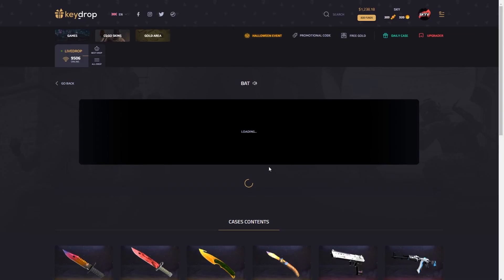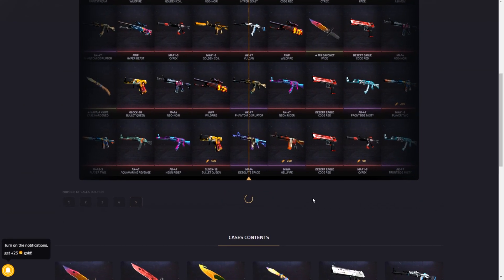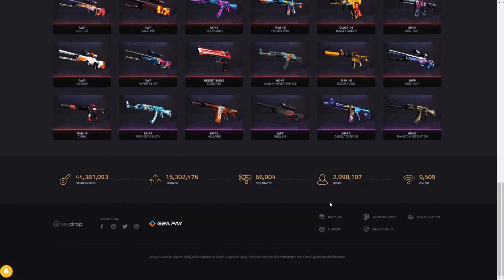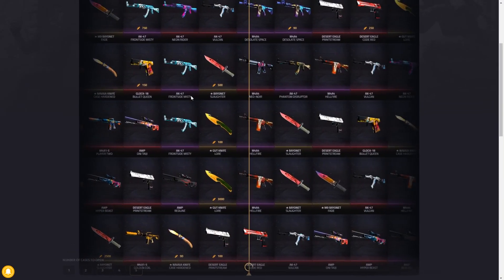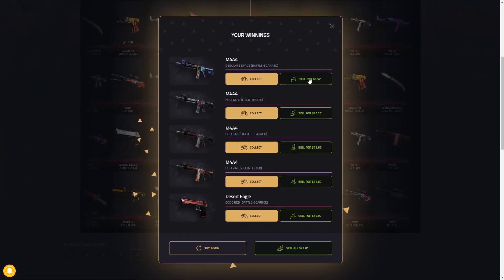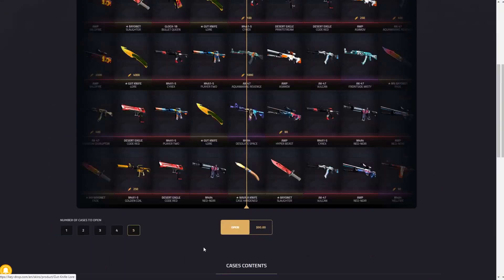Let's go with the Back case. $95 down — it's not a small amount of money, but let's go. If we dropped three knives like that, that would just be quality. $72 back and we paid $95, so we definitely lost some money on that one.